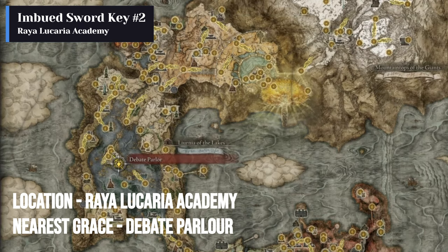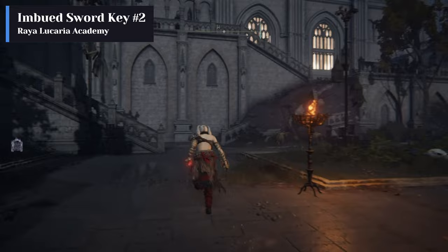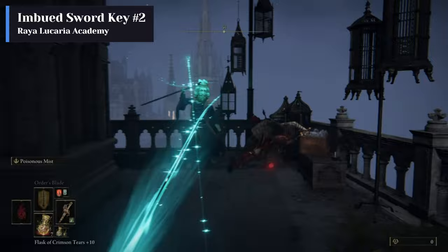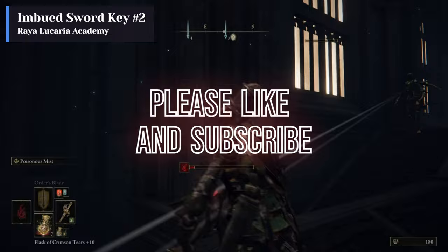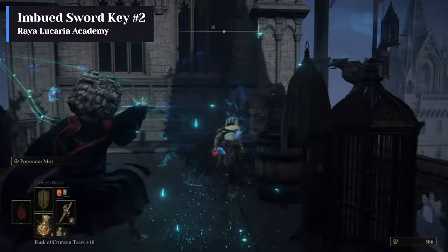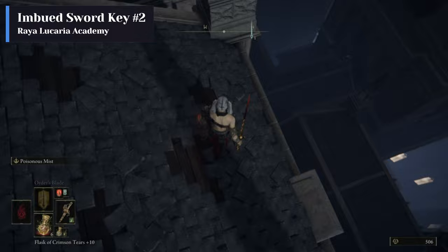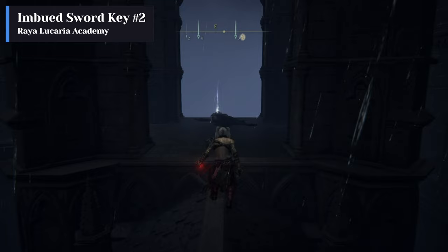The Debate Parlor site of grace in Raya Lucaria Academy is the area in which you start to search for the second imbued sword key. From there, follow the path as shown in the video. The item can be looted off a corpse found on the east side of the Raya Lucaria Academy rooftop.